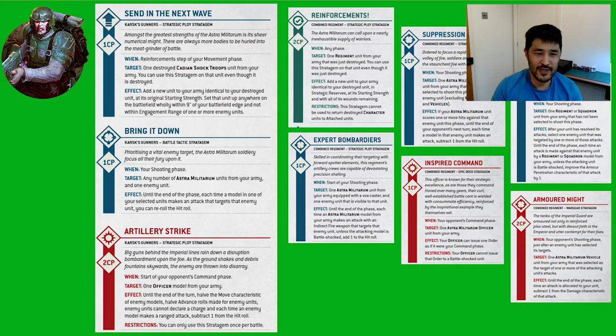Now to Stratagems. A similar theme: we've got just three army-specific ones versus the six available in the wider Index. The three we have are: Sent in the Next Wave, which for one CP allows you to bring back a destroyed unit and deploy it anywhere on the tabletop as long as they're nine inches near a table edge and not within engagement range of an enemy unit — this is seriously good and actually a better version of the reinforcement stratagem in the Index which costs two CP. Next, Bring It Down is also great, allowing all Astra Militarum units that target a chosen enemy unit to reroll the hit roll. At one CP, this is very very good, driving efficiencies when partnered with Take Aim to ensure all your shots are getting on target.